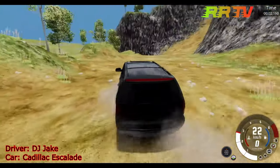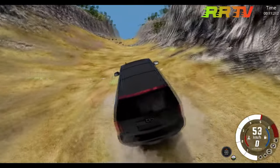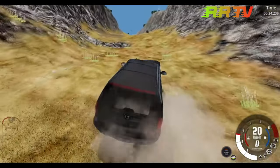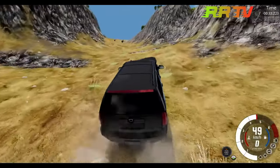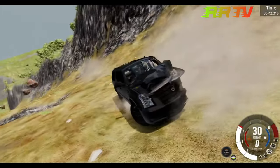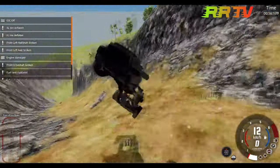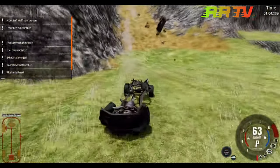Now all that SUV — the Cadillac Escalade — DJ Jake is going to make a try to get up this hill with all those rocks falling down. Really smashed the front end. We haven't seen such a big SUV make it. The big disadvantage is it's really long and big — everything hits it. The whole body is coming off the frame of the car — that is a brutal crash!